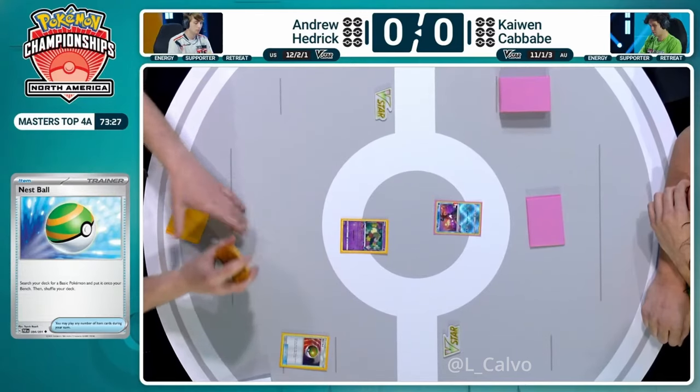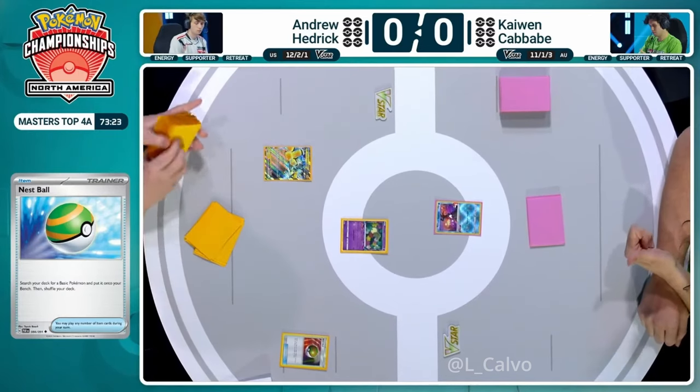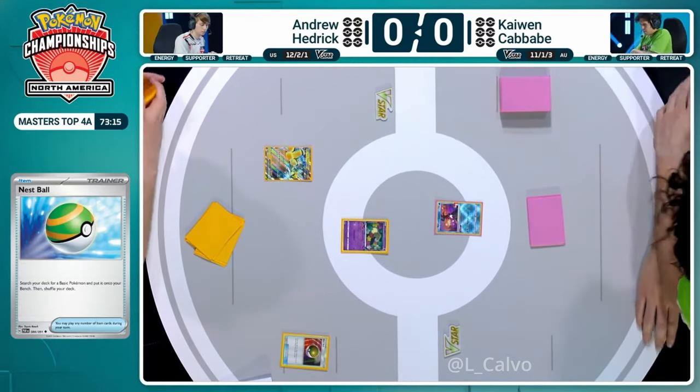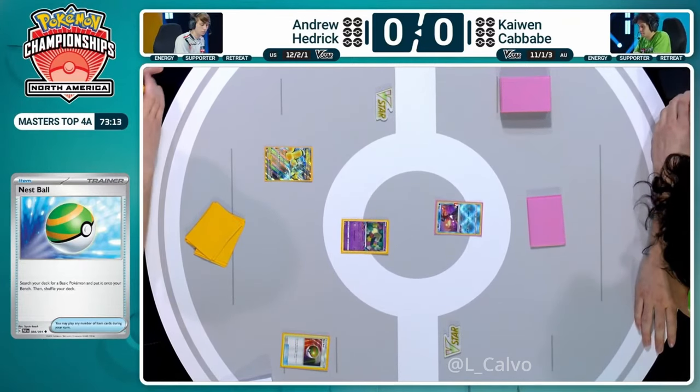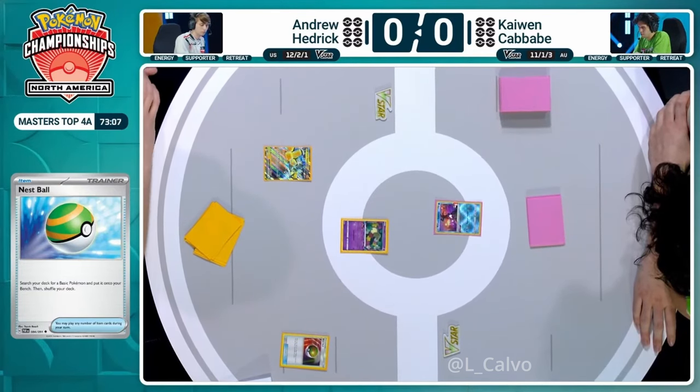It's nice that Comfey is in the active position, able to Flower Select for Andrew. With the Radiant Greninja being the active Pokemon for Kaiwen, I'm going to go with that Iron Hands - that big threatening Pokemon that really can apply a lot of pressure to the Gardevoir players. Every time they attack they're going to have something that's heavily damaged usually, unless it's a Gardevoir EX, so Amp You Very Much can be extremely threatening.